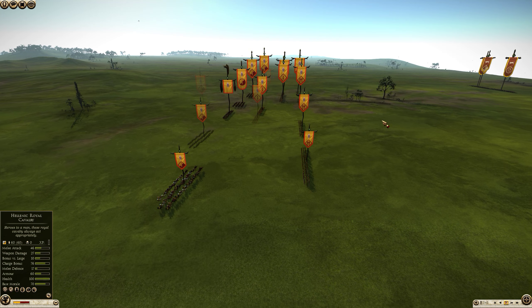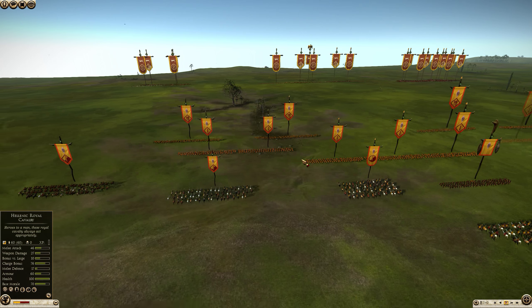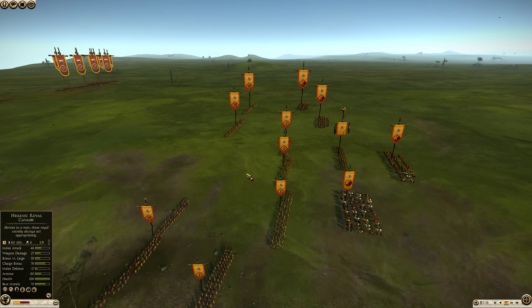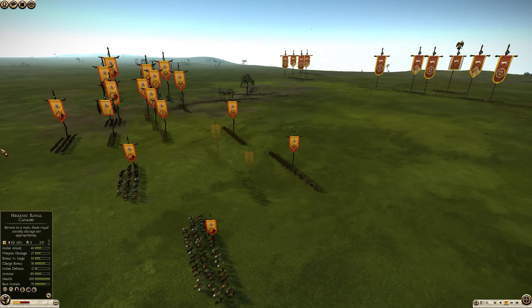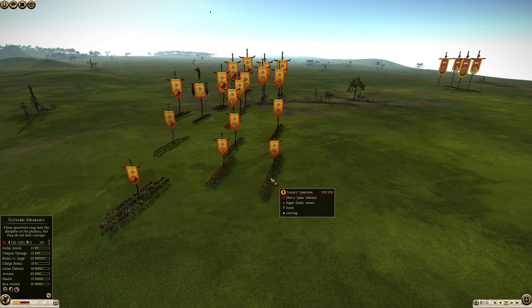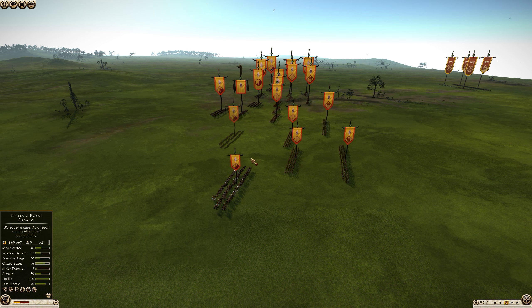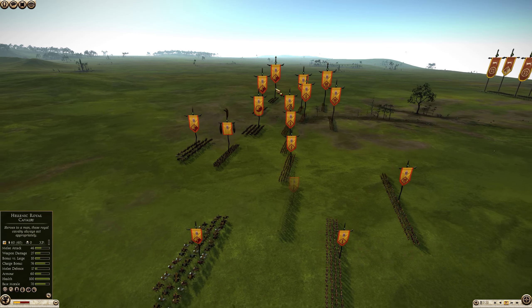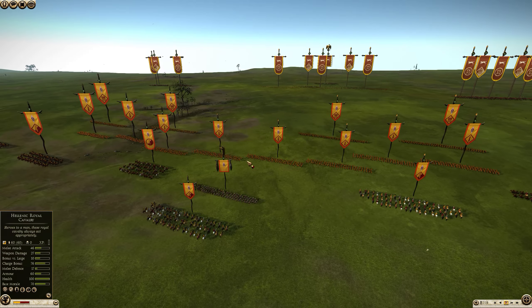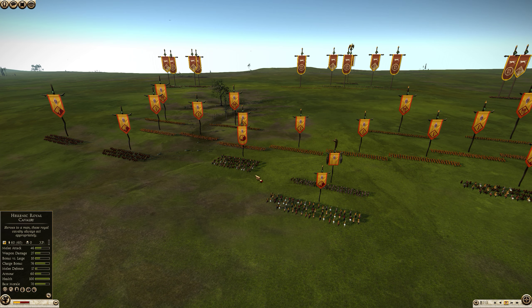He is up against the Lusitani, and the Lusitani are strong in close combat but they don't have a lot of armor. However, the Scutari Spears have a 50% chance to block incoming missiles. He also has 6 Veteran Shield Warriors — very strong units — 5 units of Scutari Cavalry, 1 unit of Iberian Cavalry, and no skirmishers in this battle either.